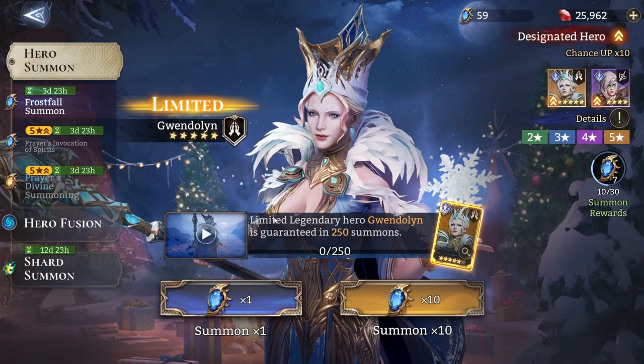Hey guys, BananaLuck here and welcome back to another Virtual Realms video. Today I'm back with an explanation video. Lots of people have been asking on the Discord channels how the last banner works and what's a guaranteed banner. I'm gonna display the last guaranteed banner which features Gwendolyn, which we have on screen right now. A guaranteed banner basically means that the hero designated to be guaranteed — and normally limited edition — can be summoned within 250 summons.